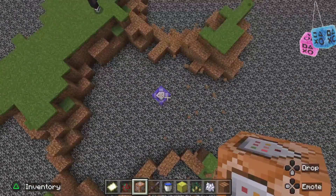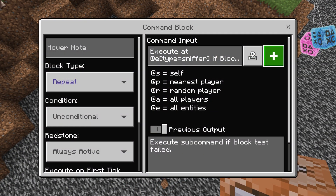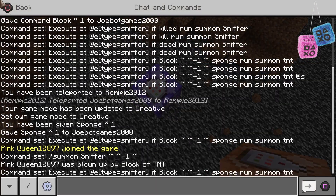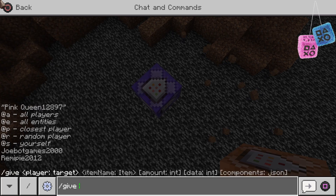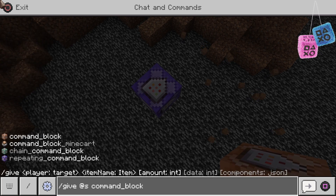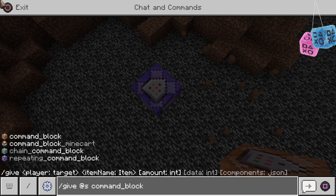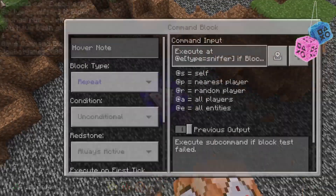So first, you gotta go here. You go here and you can go into chat and type in this slash give at S command block underscore. Make sure to put an underscore in the middle. And that'll give you it.